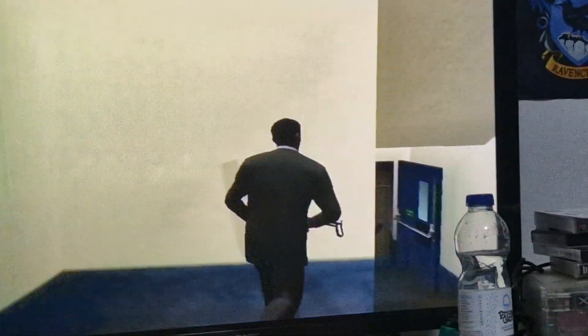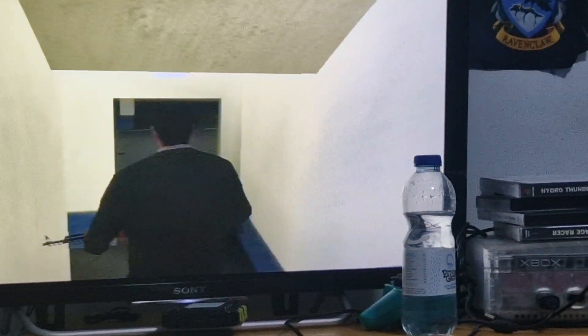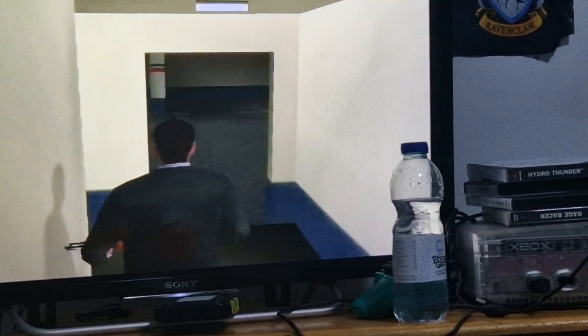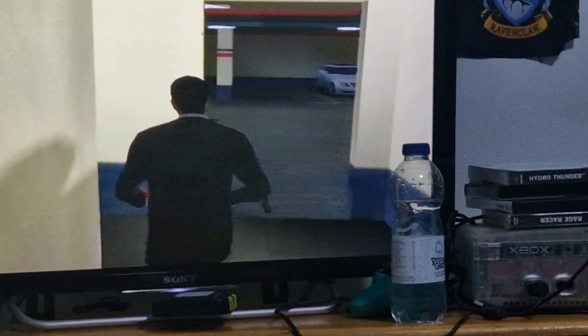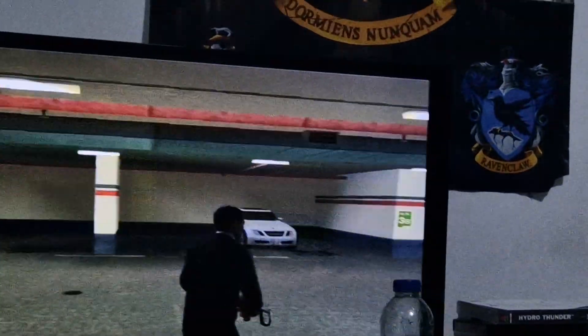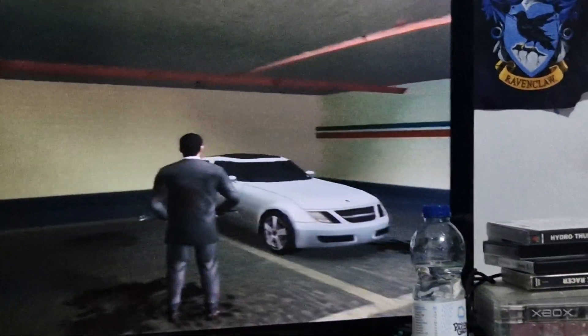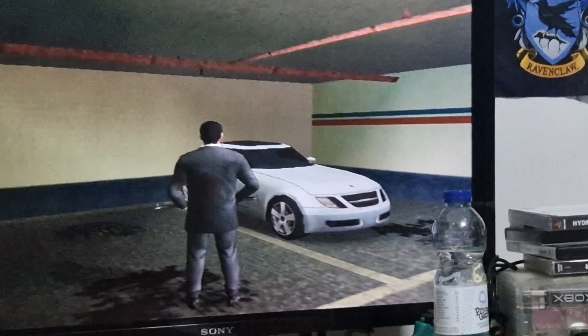Right here in the underground car park in Chinatown NCP Cambridge Circus car park — now known as the Cube Park in real life — we have a Saab 9X concept car, which only comes in one color: white.